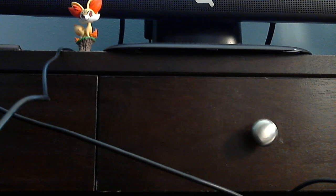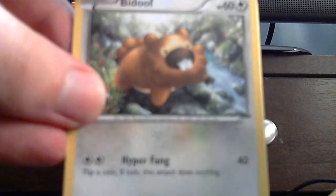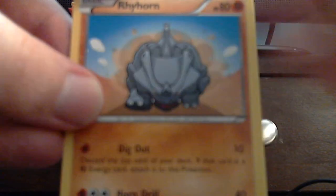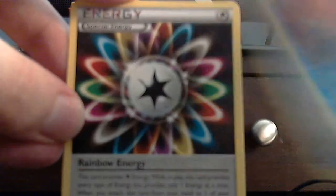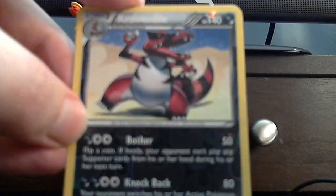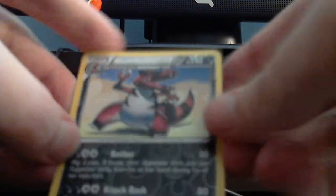Pack number two. Scatterbug, Weedle, Bidoof, Rhyhorn, Spoink. The uncommons are Corsola, Rainbow Energy — wow — and Shadow Circle. The reverse is Crocodile and Simsage. But nice, I didn't make my money back.